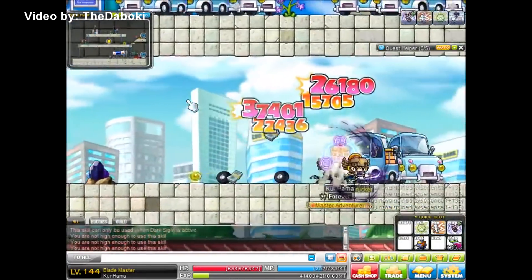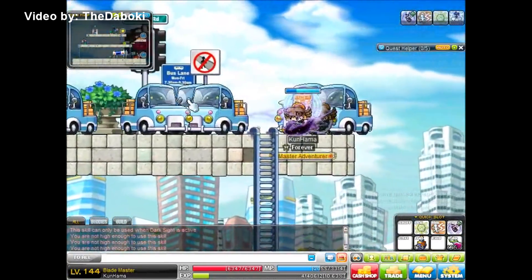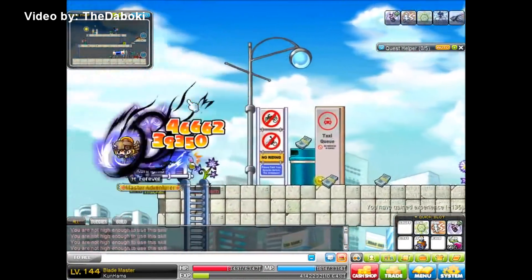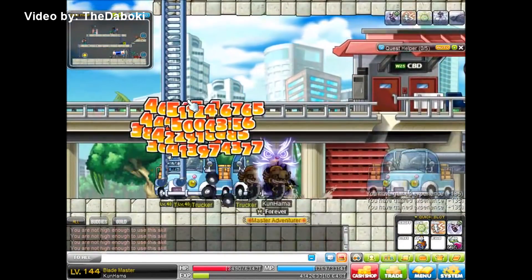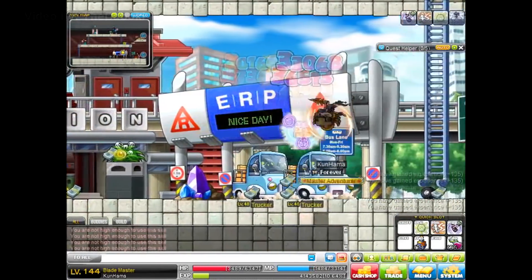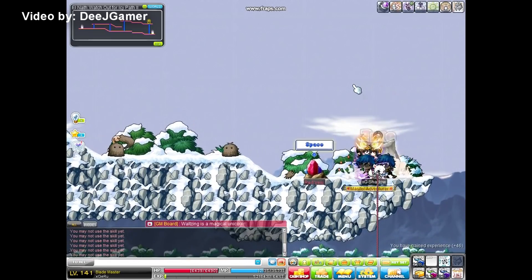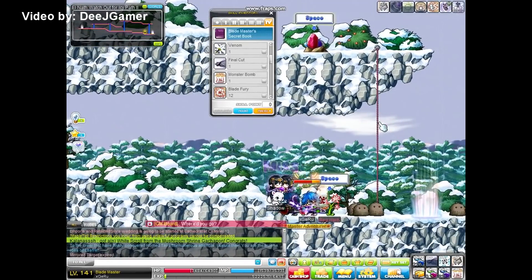There was another class with the same cash book issue — Dual Bladers also had to purchase books with NX Cash to level up some of their important skills. Thankfully that changed. I'm actually training one to level 200 for our next video. This class also had one of their signature skills removed called All Spirits, which had a chance to one-shot a monster and deal a ton of damage. There was also Monster Bomb, where you would stick a bomb to a monster which would then explode after a while.